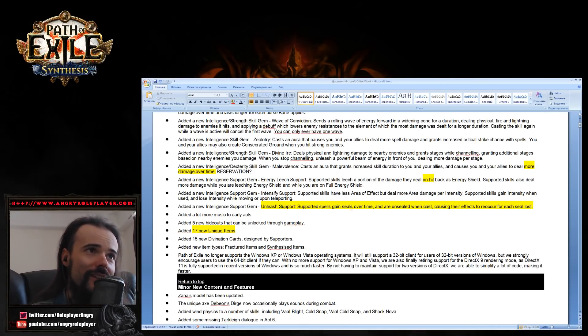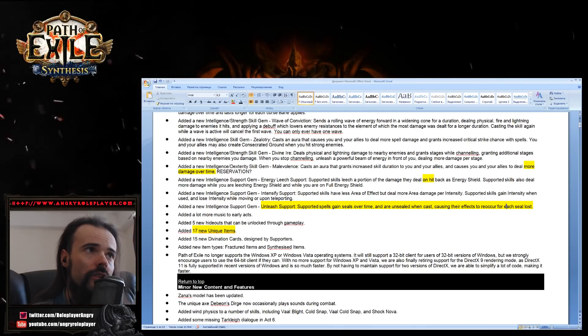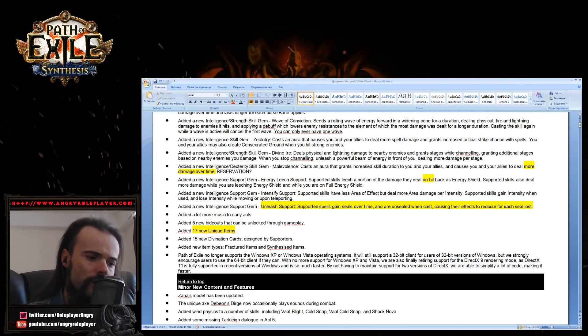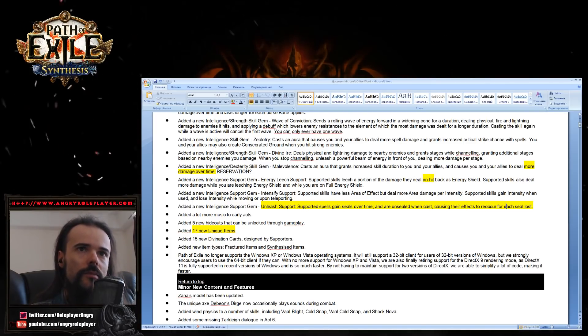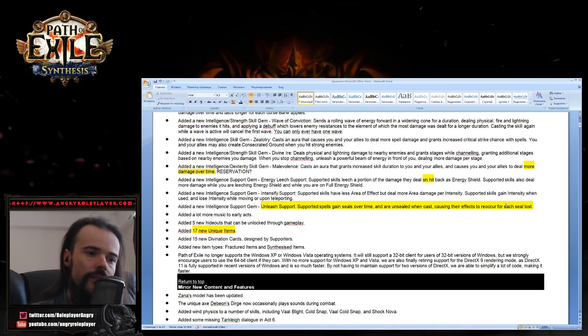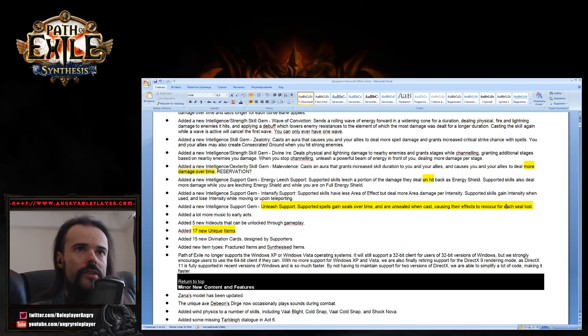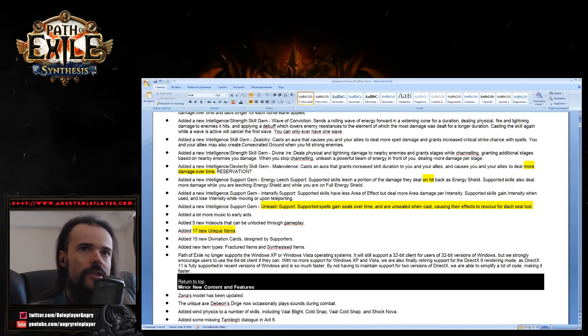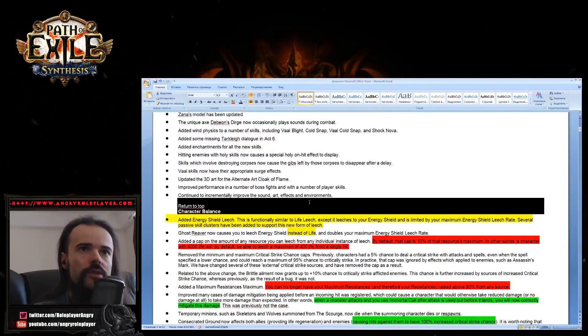Another interesting thing is Unleash Support — support spells gain seals over time and are unsealed when cast, causing the effects to reoccur for each seal. It's currently a bit of a mystery how it works, but I think it kind of replicates or stores a spell effect, then replicates the spell once again — maybe like Spell Cascade. Also, 70 new unique items — that's pretty sweet.